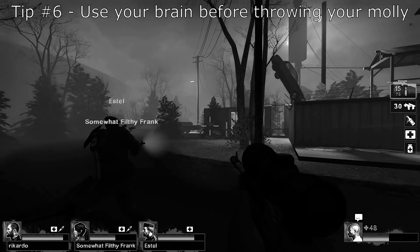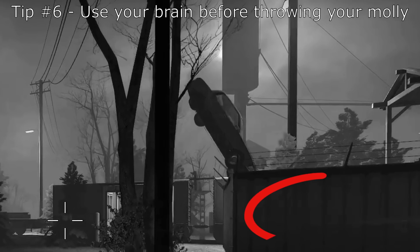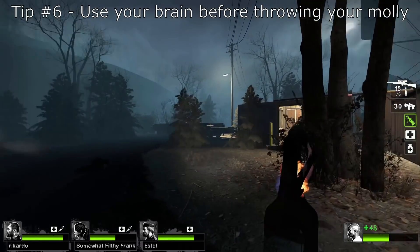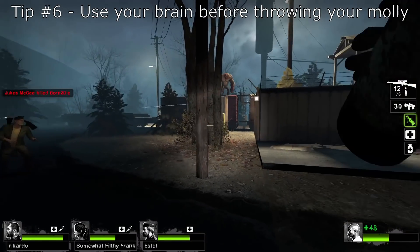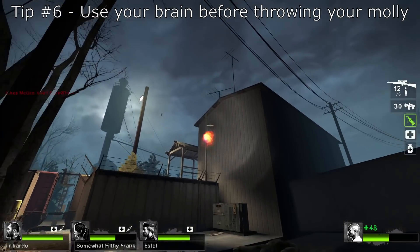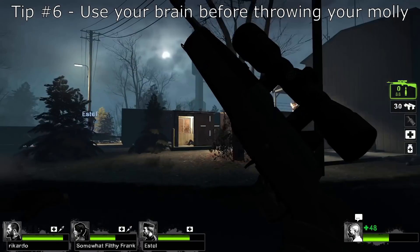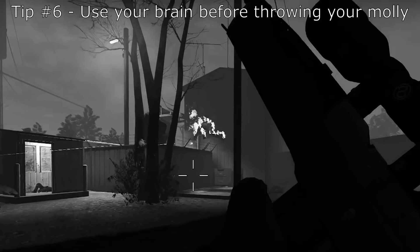One of the best tools the tank has available is the car. As you can see he's trying to smack it towards us, but it actually ends up falling into this little area over here. Right here I know where the car is but not where the tank is, so I'm watching to see his next course of action. Once I see he's going for the car I know he's going to be in an enclosed area, so I try to ricochet the molotov so that it lands right where the car is. And there you have it — we have a lit tank.